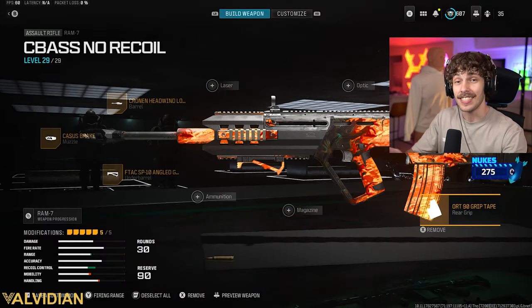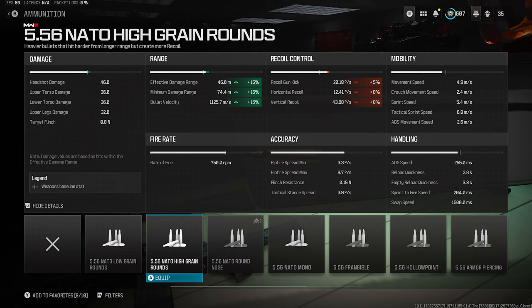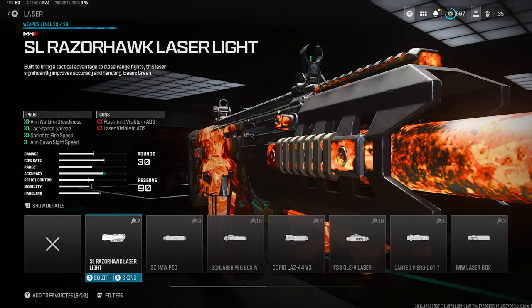That's not the build I'm rocking, but if you want to screenshot the lowest possible recoil RAM build, there you go. You can also add the High Grain Rounds — this will make it feel like the pre-nerf version but with a little more recoil. The bullet velocity is over a thousand with those rounds, so High Grain Rounds are also pretty good.